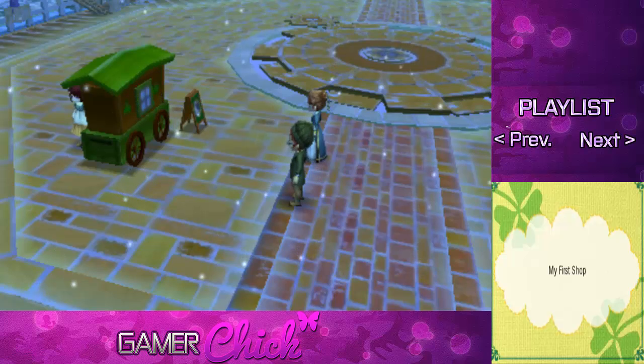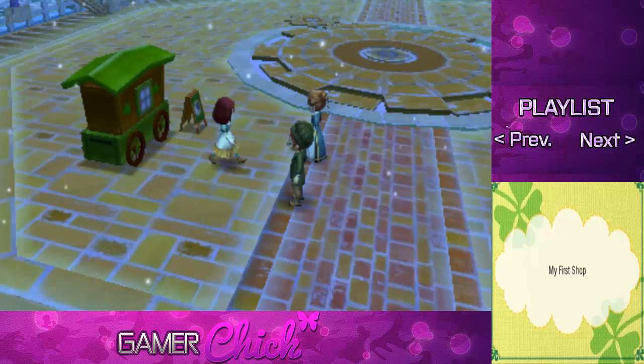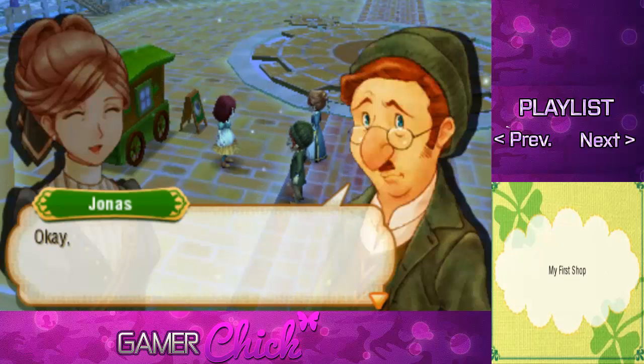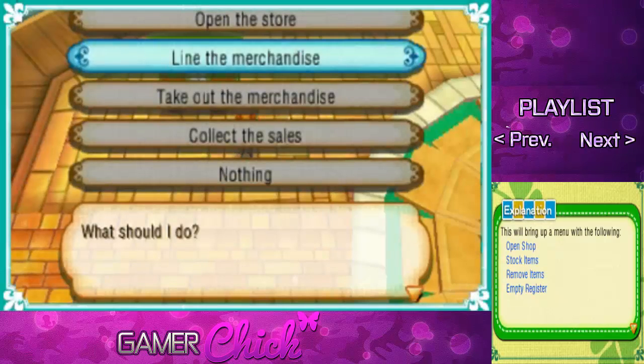Am I inspecting it? I'm just kind of walking around. Is it good enough? I'm not sure. I'm glad you like it. Okay, let me show you how to use your new shop. To open your shop, first stand in front of the signboard and press the A button. This will bring up a menu with the following: Open shop, stock items, stock menus — it's not a restaurant.